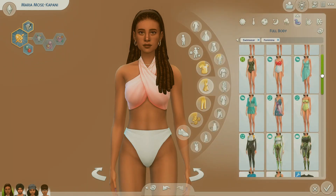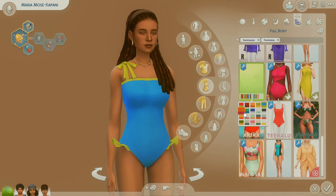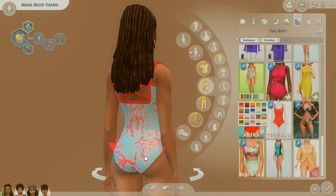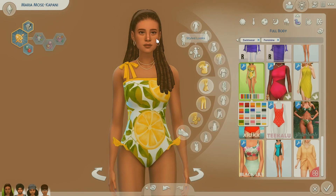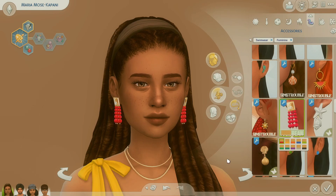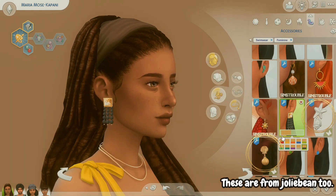There are also one-piece swimsuits by Jolie Bean. This one is super cute for a more mature or modest Sim that wants to cover up — someone more conservative who doesn't want to show everything. I especially love the Monsoon Swimsuit. There are also earrings with this CC set — they're so pretty, very tropical. I can definitely see Sims in Sulani wearing them. Those are called the Rhythm Divine ones.